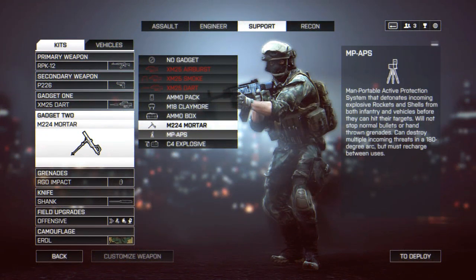Moving on to one of the most confusing gadgets for the support class: the Man-Portable Active Protection System, or MPAPS. It's by far the number one gadget people are most confused about. It's essentially a protection shield that deflects explosives — but one important thing to note: it does not block hand grenades. I tested this with my buddy Iceman — he threw a hand grenade while I stood next to the MPAPS and I got killed; it went straight through.